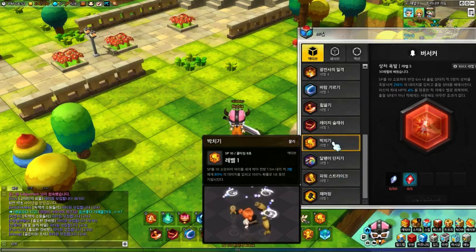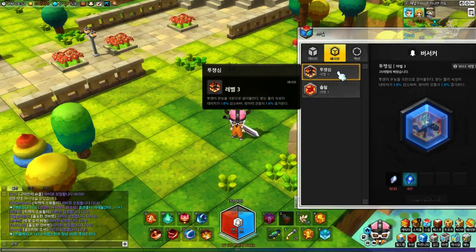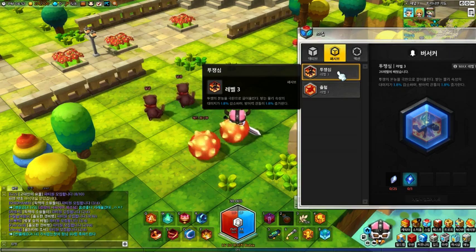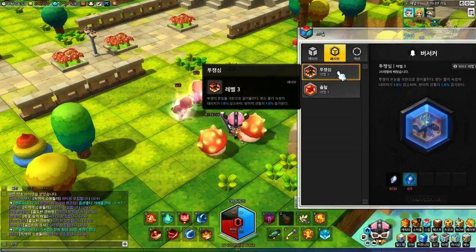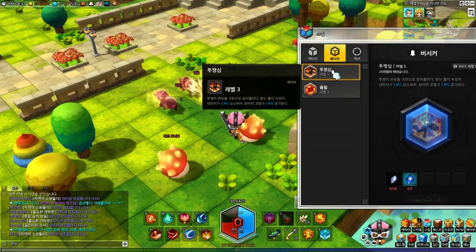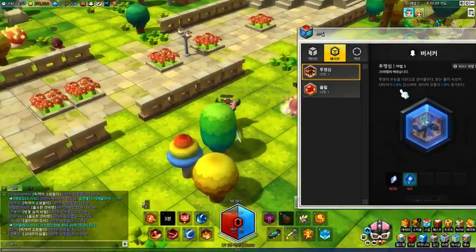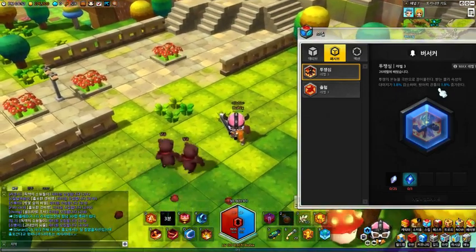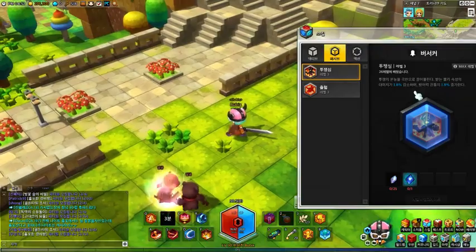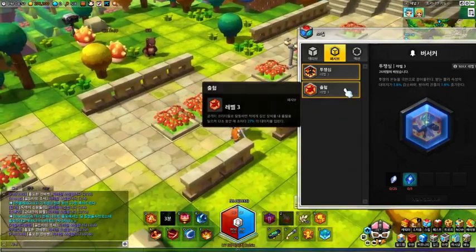Berserker has two passive abilities. The first one increases your armor penetration and causes you to take less damage by a certain percent depending on your skill level. For me at level 3, you take 1.8% less damage and have 1.8% armor penetration. It's a useful passive — you don't need to do anything, you just get it.